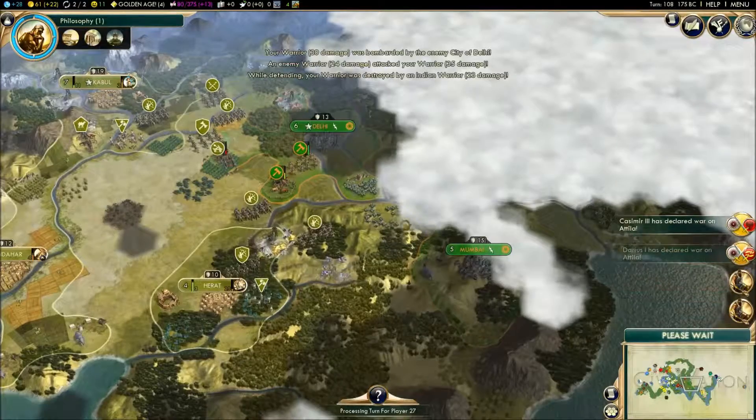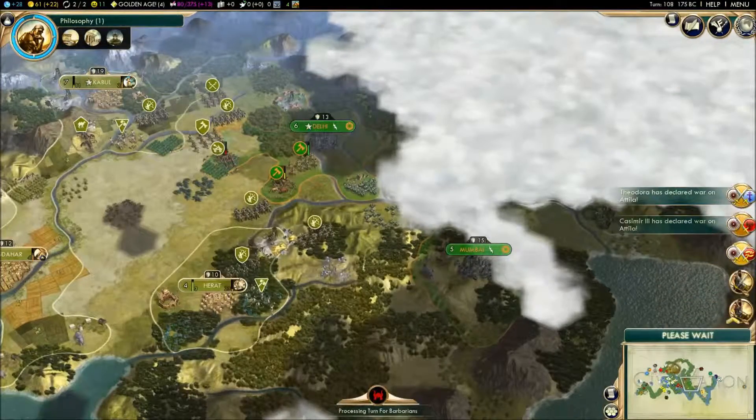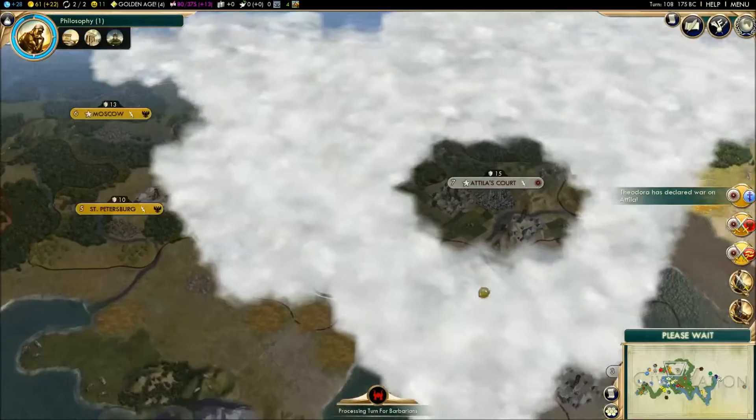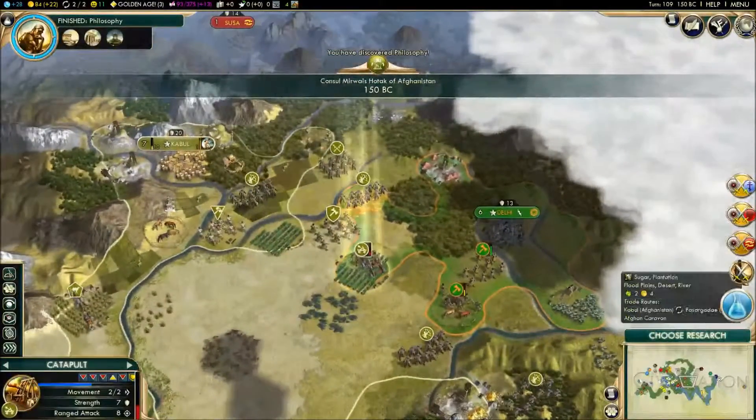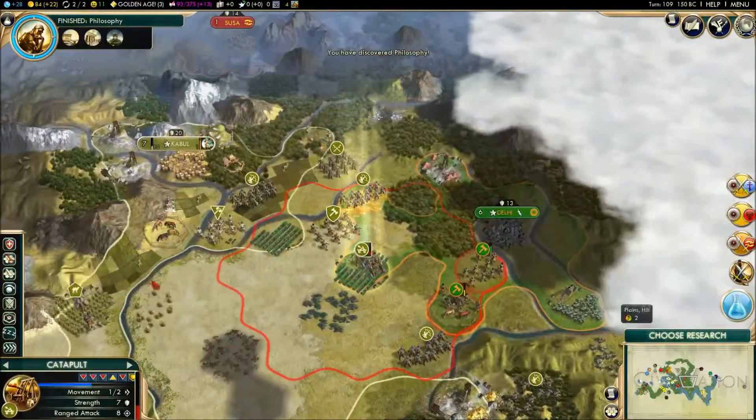Persia and Poland — okay, everyone's going to war with the Huns. If those civs think they're getting open borders through me, nope is the only answer I can give them.